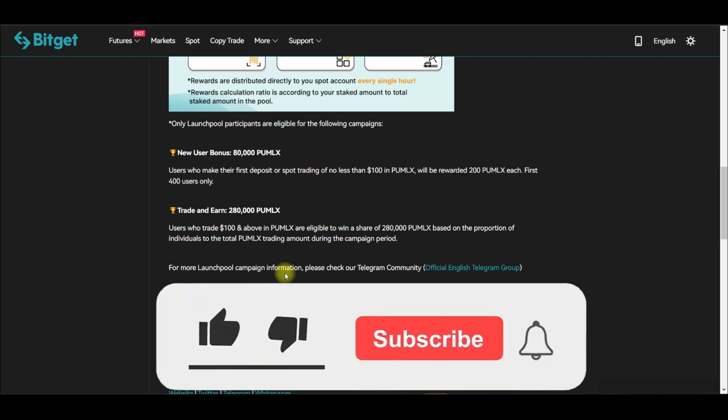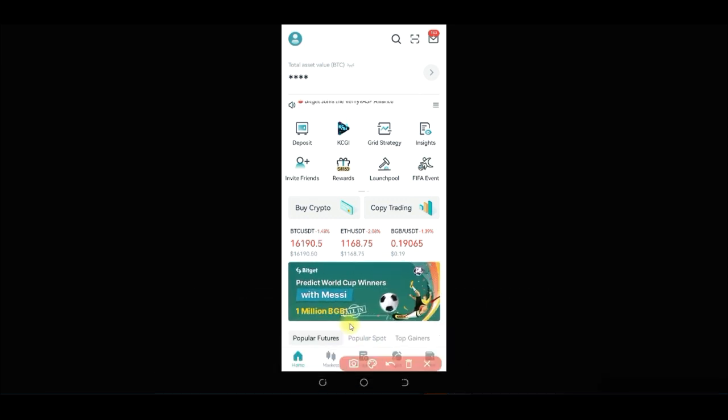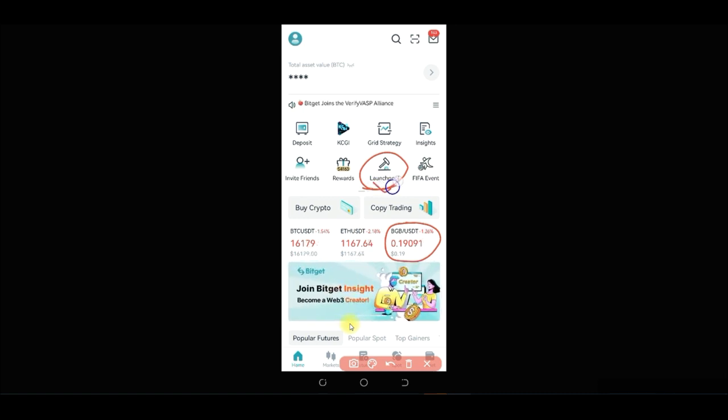I'm going to walk you through how to participate on the mobile app so you can do this on the go. Once you log into the Bitget app, come to the home page and click on the Launchpool option. You can also see the current BGB token price here — for those who did the BTC airdrop a few days ago, BGB was trading around 17–18 cents; today it is 19 cents.